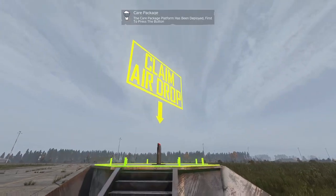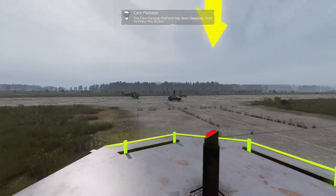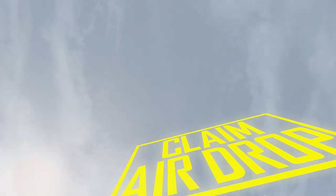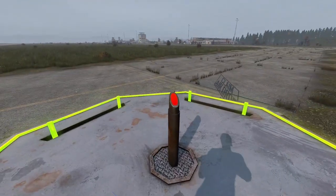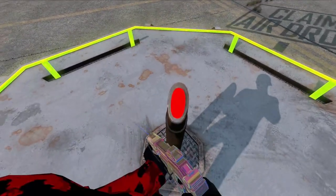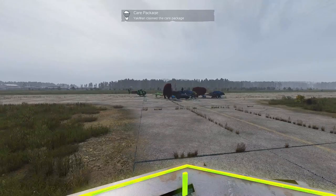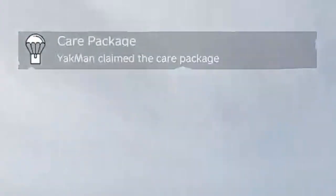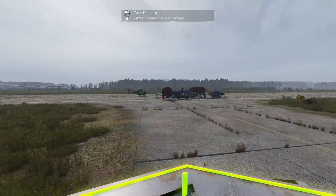Once you've reached the platform area, run up the stairs to the big red button. You're going to want to have vehicles placed for which you can fight from the top of before hitting this red button, so if you have teammates make sure they're set up before you do that. Once you're ready, look down at the red button and press F as prompted to activate the airdrop. A gray notification box will appear on everyone's screen to let them know your name has claimed the airdrop.